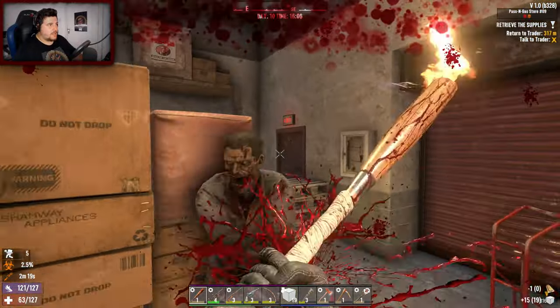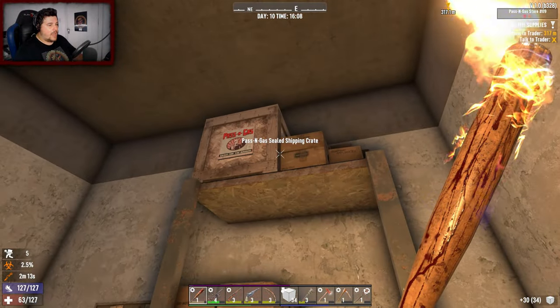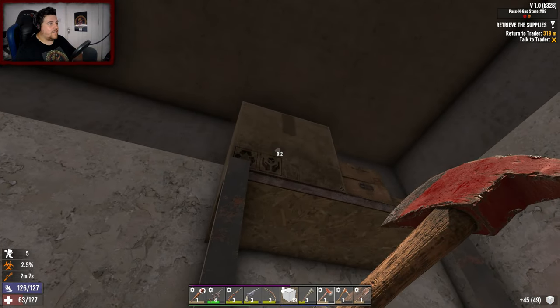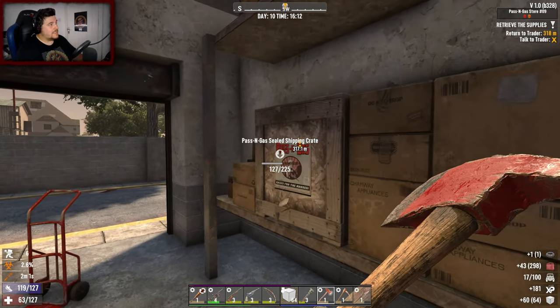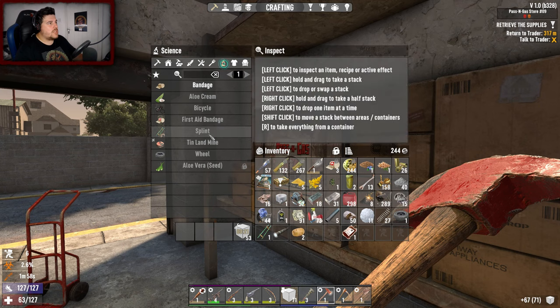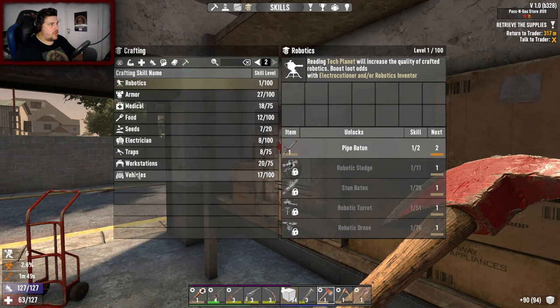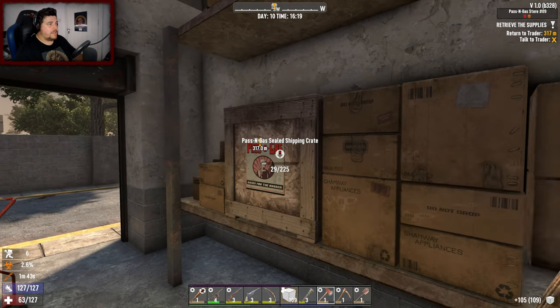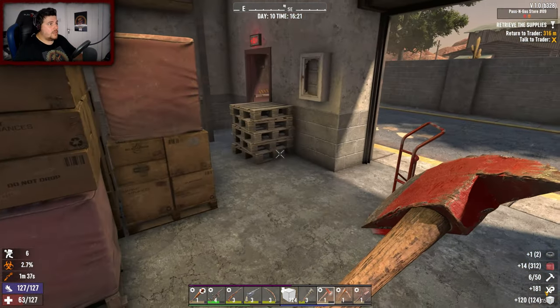Coming in guys - ow. Do you not think I'm hurt enough? Vehicle book! 17 out of 100. Minibike is at 20 in the vehicle skill - so I just need three more books to be able to craft a minibike. That's pretty darn good!